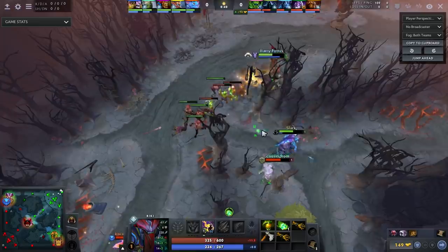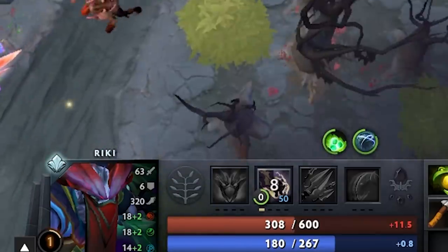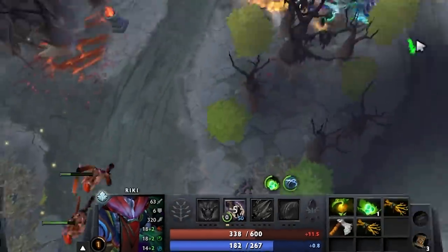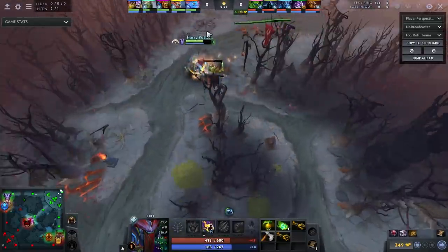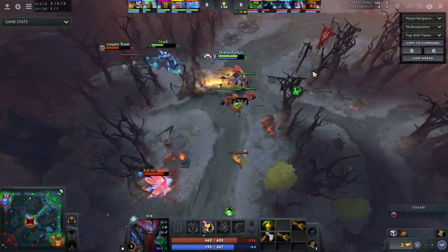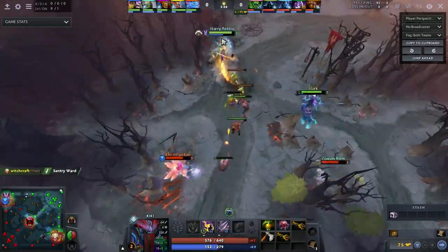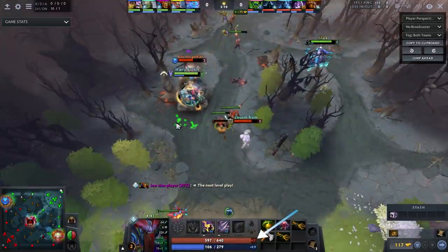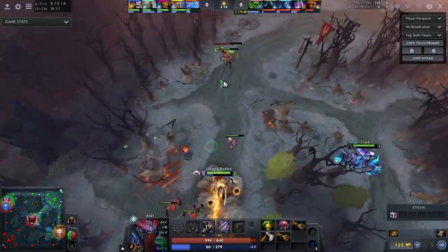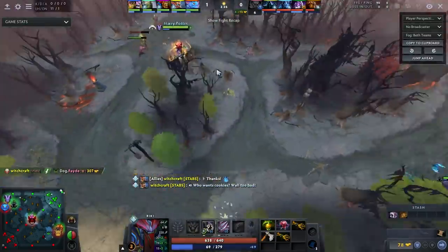Riki has some of the best base stats in all of Dota. His HP isn't necessarily that high, but what's important is his very high HP regen, very high armor at six, and very high movement speed — some of the highest in Dota. He has 4.7 regen at level one, which is insane, like three-fifths of a tango constantly going. You can imagine that Riki is going to be played in a very specific way most games.